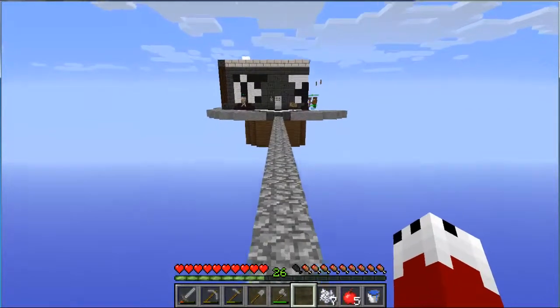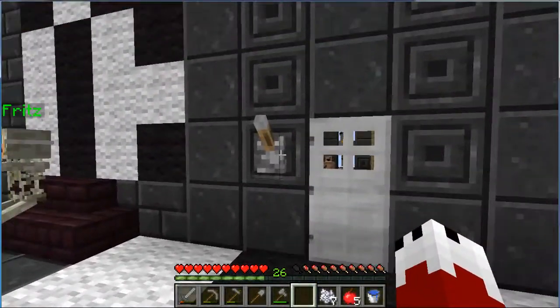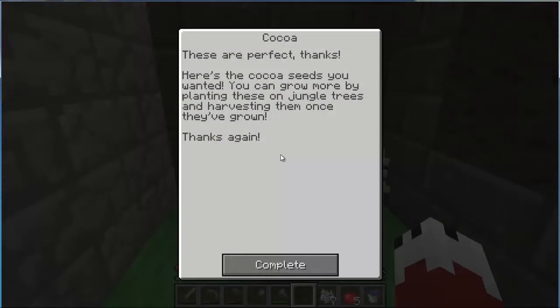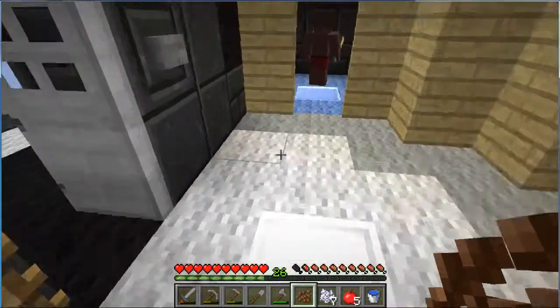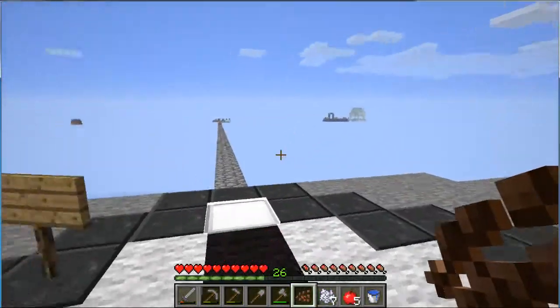I see the herbalist is outside - that's funny. These are perfect. Thanks. Here's the cocoa seeds you want. You can grow more by planting these in jungle trees and harvesting them once they're grown. Thanks again. So now I've got cocoa beans. I'll go ahead and plant this for our cookies.